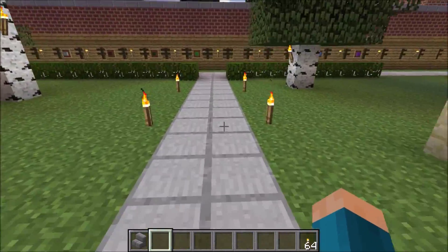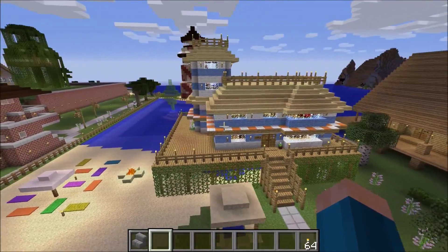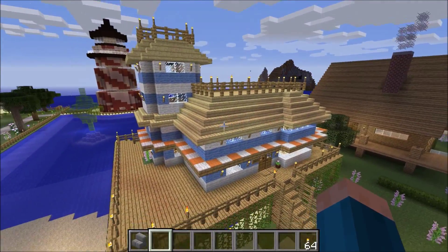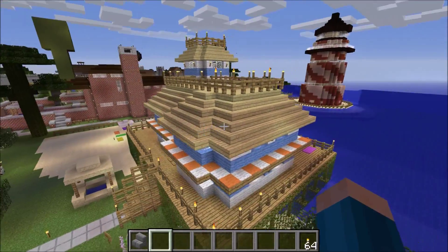First let's have a good look from the outside. I'd say it's a Victorian beach house, with happy colors.